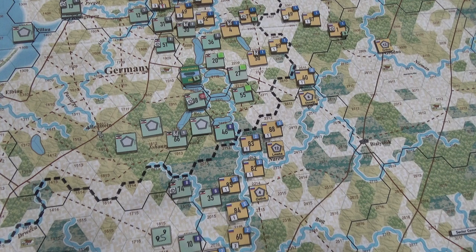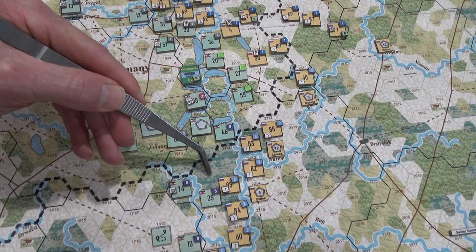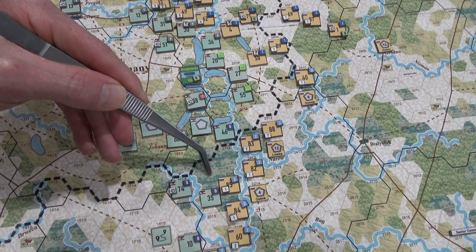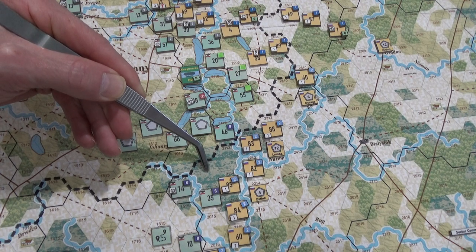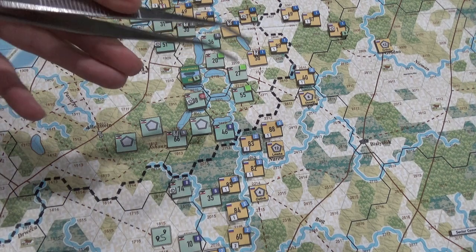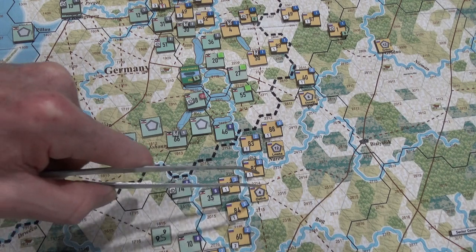Then it says 'do both of the following at the same time.' Let's go for this guy first and see if I can get him here without violating both at the same time. The first restriction is: move directly from one enemy zone of control hex to another — well, I just violated that one, so I'm screwed on A. The second says: move across a hex side where it would cost four or more movement points to cross — but that's not the case because the infantry can only do three.